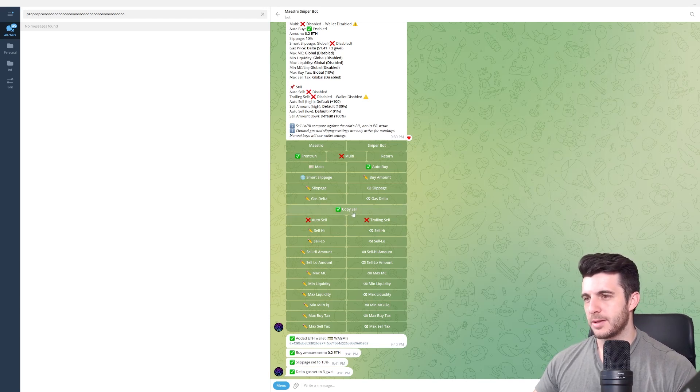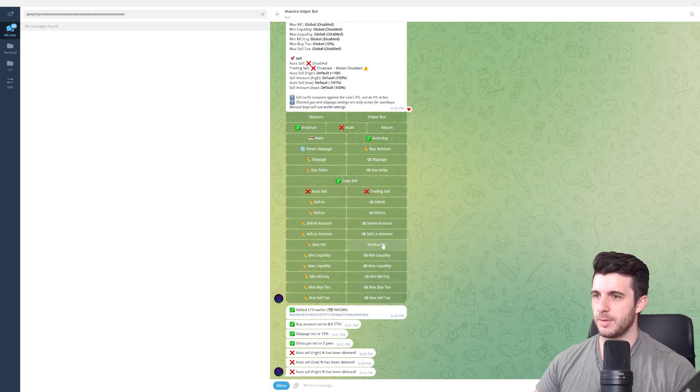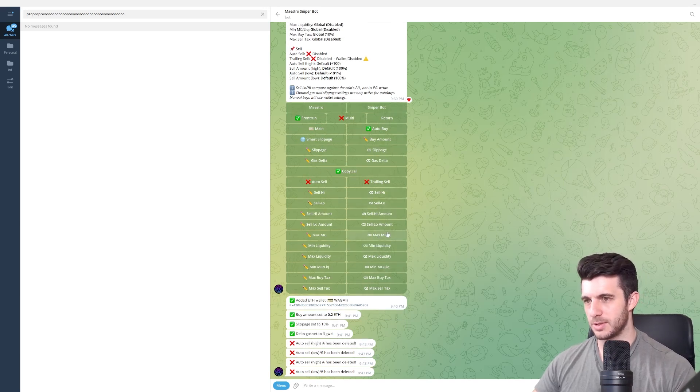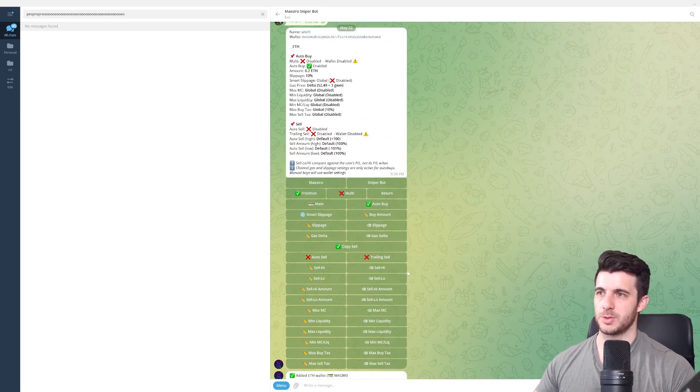For Auto Sell, you can leave that disabled if you have Copy Sell on — it'll just copy them when they sell. Sell High and Sell Low — disable both of those, just in case it bugs out and sells on its own, which you don't want. Once those settings are done, whenever this person makes a buy it will copy, and when they sell that token it will copy. If they sell a token you don't have, it'll pop up saying it can't be sold because you don't have it.